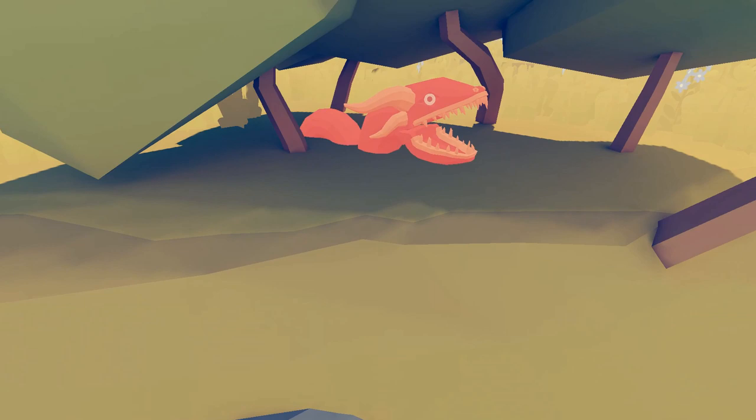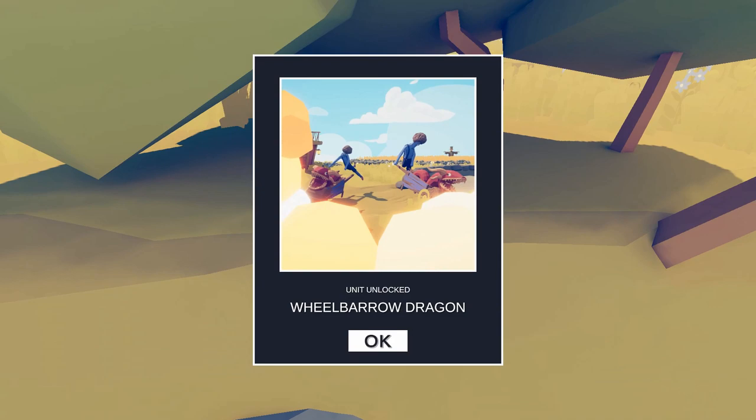This one is gonna be in the Farmer One map — this is the Wheelbarrow Dragon. You're gonna find this thing under a tree at the corner. It's a little dragon there. Nice little Easter egg, bing bang boom, poof — Wheelbarrow Dragon.